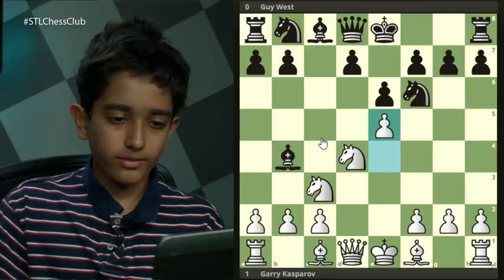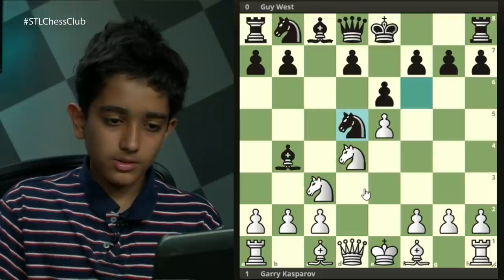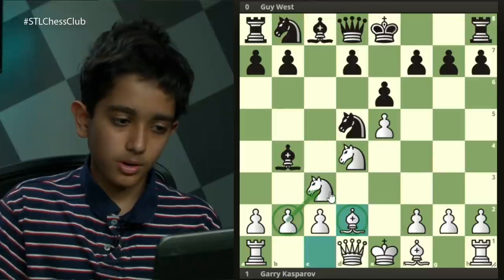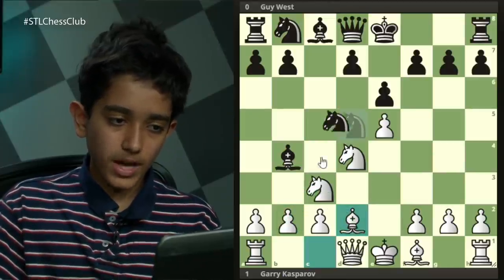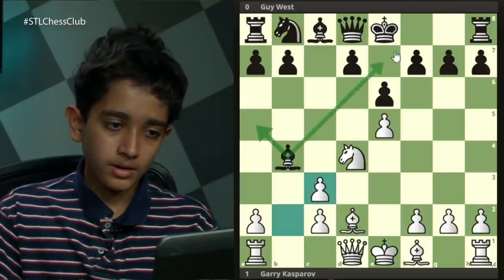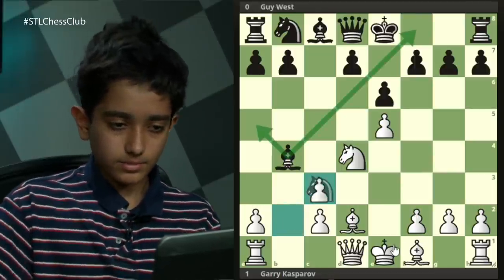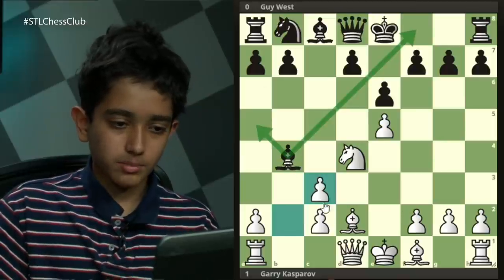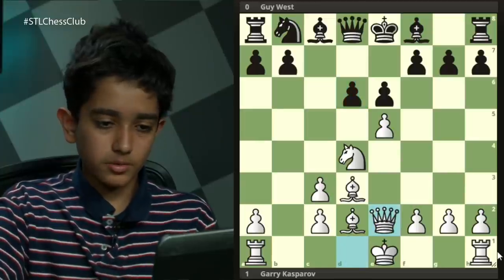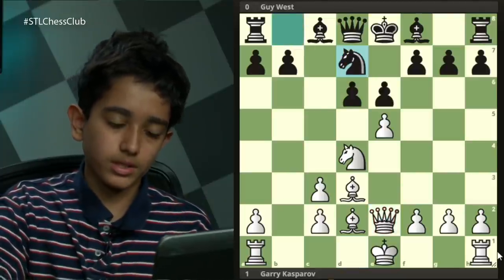White plays e5, and after knight d5, he's double attacking the pinned knight. White chose to play bishop d2, now double protecting this pinned knight with pawn and bishop. Black took on c3, and white took back with the pawn — since now the bishop has to move somewhere, he'll gain an extra tempo. After this move, black chose to play bishop f8. After bishop d3, d6, white played queen e2. Now black played the very natural-looking move knight to d7, but this move completely loses. Can you see why?